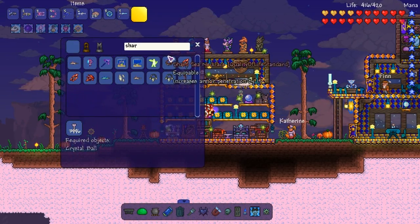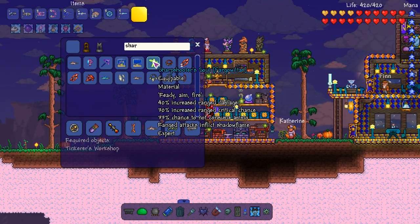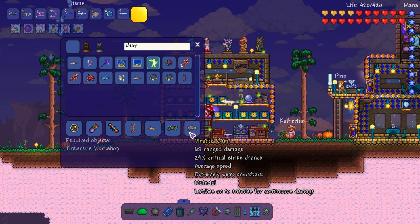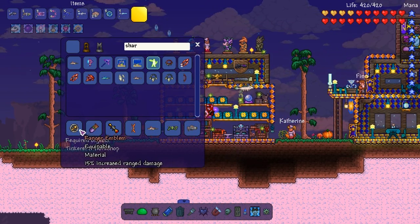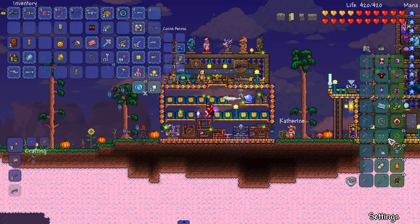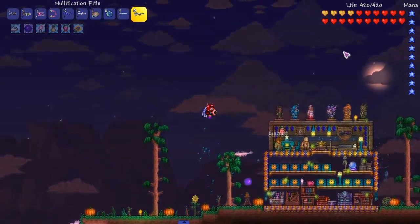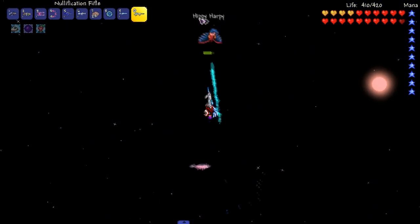Let's look at the Sharpshooter Soul — the recipe is way bigger than shown; it only displays half of it. We need the ranger emblem to start and I still haven't reforged it. Oh wait — I can use this Notification Rifle now! Come down here boy.